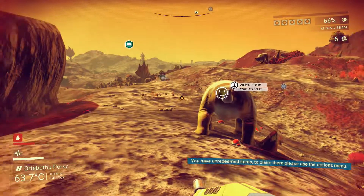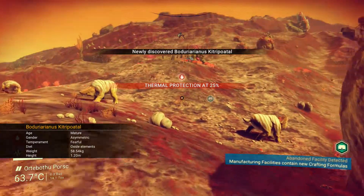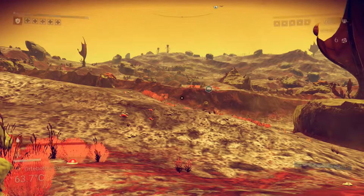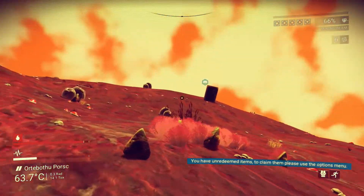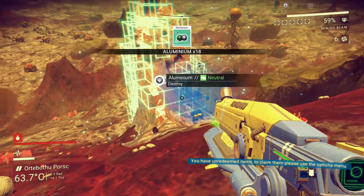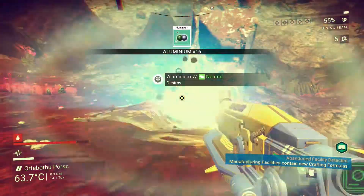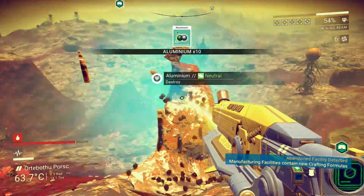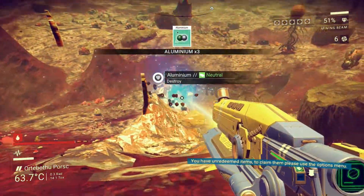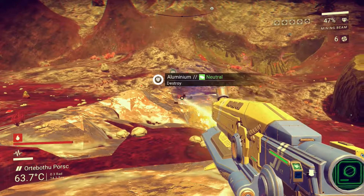I want to go check out what that spire is. I might actually just head out there on foot. I want to feed one of these guys. I want to see what happens when you feed a creature. Here, have some food. I swear I'm peaceful. I'm not going to shoot you. I'm trying to feed you. You have a smiley face. You seem happy. What does this mean? What have I done? Have I made a friend? No, you're just going to wander off with a giant smiley face on you.